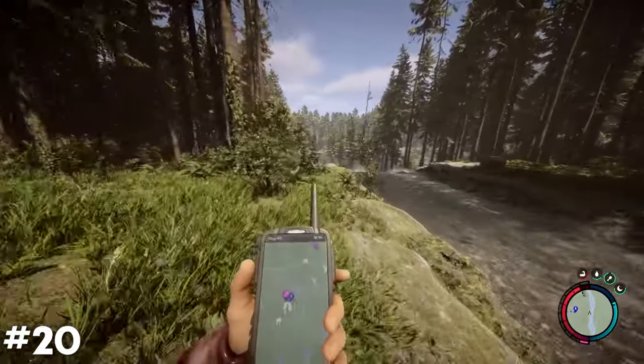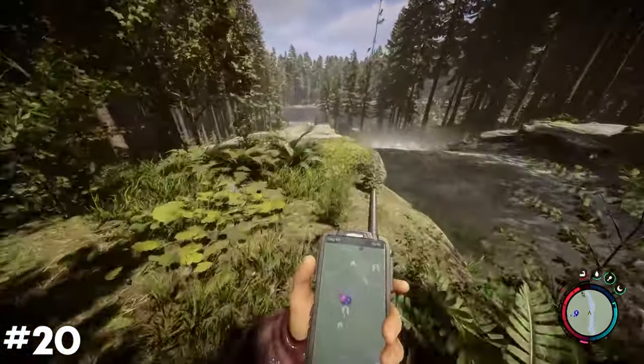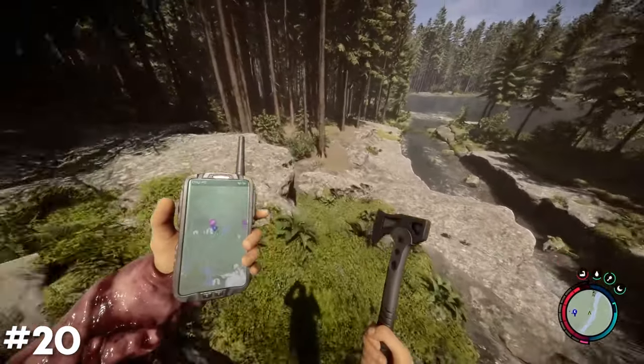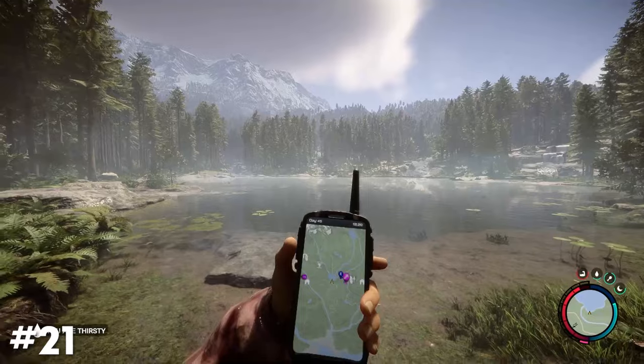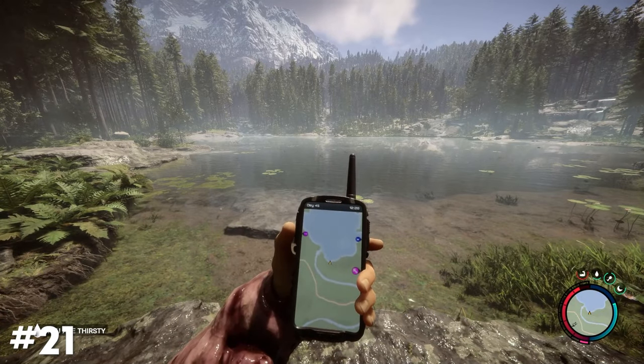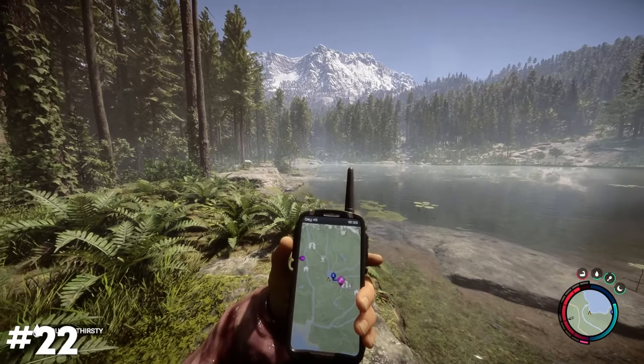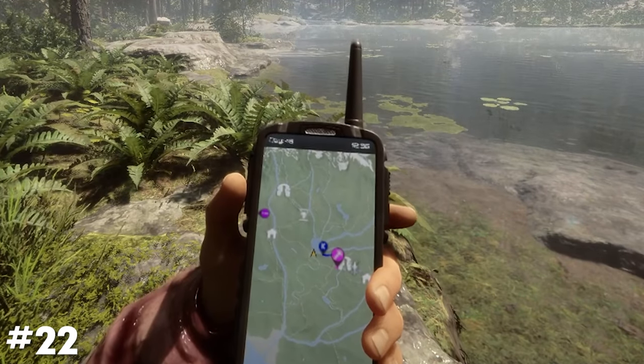By default, sprinting with your GPS out will cause it to bounce around a lot, making it hard to see. However, when holding out a weapon at the same time, this swaying completely stops. When looking at the GPS, clicking middle mouse button will allow you to zoom in and out of the map. The total amount of days you've been active on the current world can also be seen in the top left corner of the GPS.